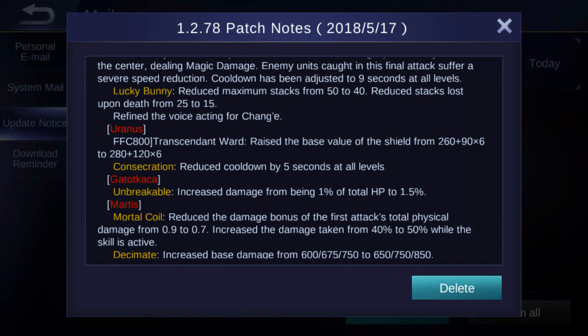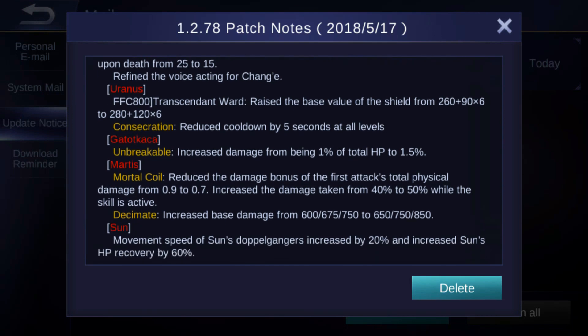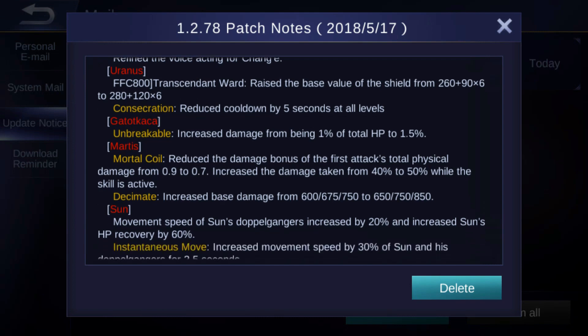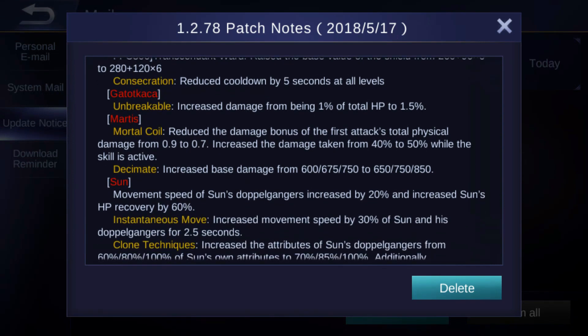For Uranus, they raised the basic volume of the shield from 260 plus 90 gear 6 to 280 plus 120 gear 6 — that's a buff. His other skill had the cooldown reduced by 5 seconds at all levels, also a buff. Then Gatakacha had increased damage from 1% of total HP to 1.5%, so that's a buff for Gatakacha.